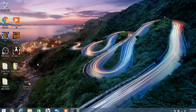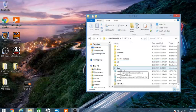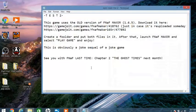One thing I forgot to do - I need to read the readme inside of Test 2, so here's a quick clip added at the end. The readme says: 'Test 2 - this game uses the old version of FNAF Maker, you can download it here' - it's linked twice. 'Create a folder, put both files in it, then launch FNAF Maker and hit Select Play Game and enjoy. This is obviously a joke sequel to a joke game. See you in Last Time Chapter 2 next month.' There's the teaser I showed at the beginning of the video!